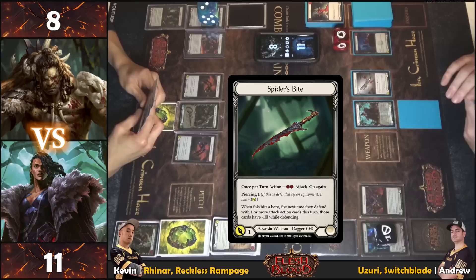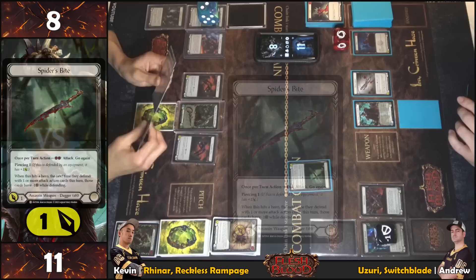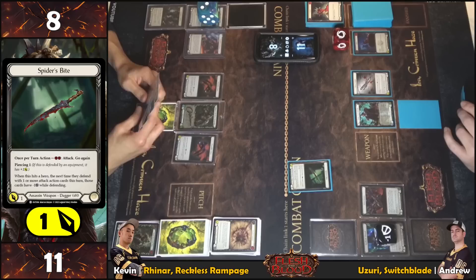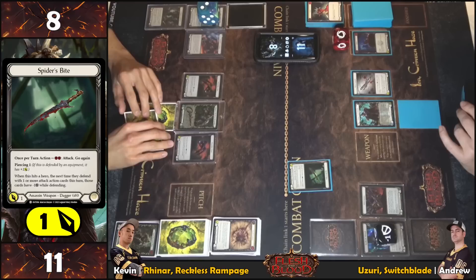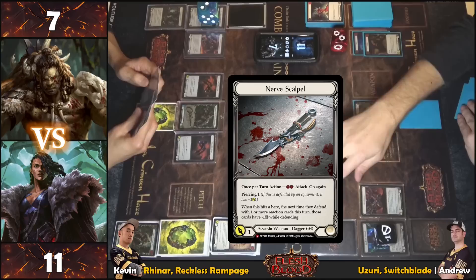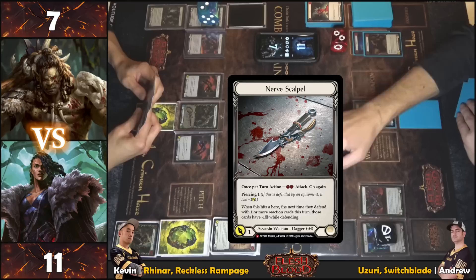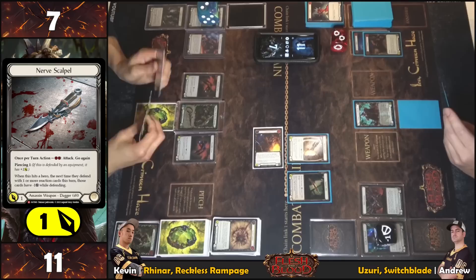Pitching to play — biting for one, piercing one, likely not defending armor. On-hit, the next time they defend, attack actions are minus one. Not wise to give up equipment for that, so no blocks. Taking one. Pitching another blue to play Nerve Scalpel — two floating, attack reaction on-hit for one. Blocking three to keep Paper Scene.